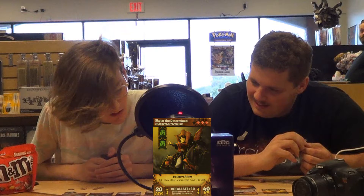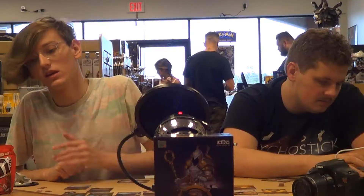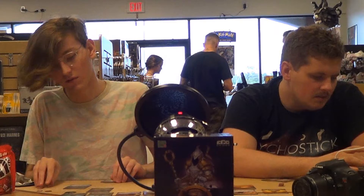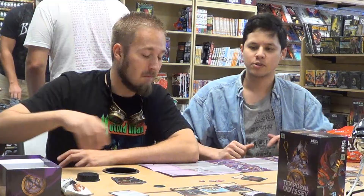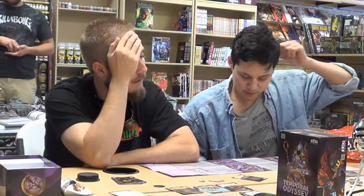I'm going to put down a tactician, Skylar the Determined. And all other allied characters have 10 plus attack in attack mode. And you spent three right there. He's at 20 right now, so instead of using the tower, I'm going to do one on Alicia and that'll do exactly 20 damage to this guy and take him out. I have armored - armored has 10 and I have 10. So that means he has 10 HP left. We're getting there. I think we're learning. Maybe.